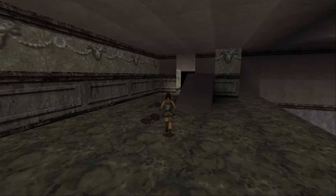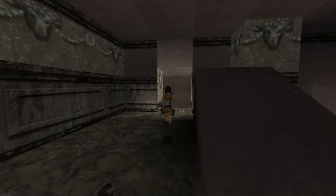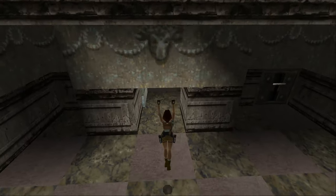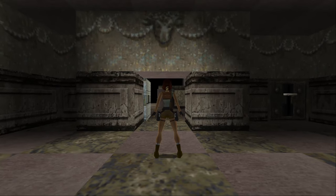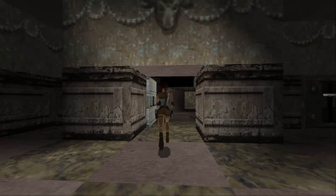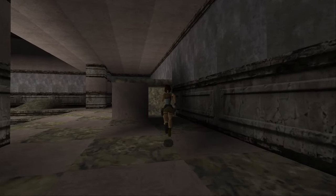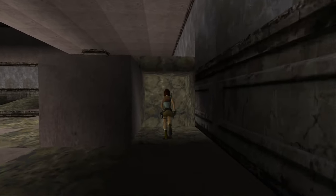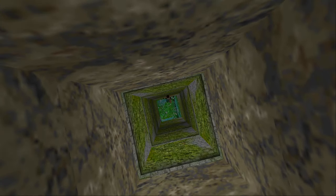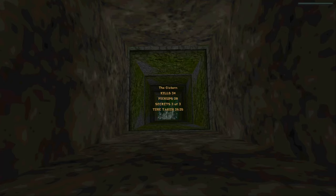And then we're done — we can finally leave. You can either drop down onto the block, or come over here, which is where you would have been able to stand to take out the three lions. That lever there is just to open the door, and then you can leave the level — all the way down here with 34 kills and 28 pickups. Thanks for watching, and I'll see you in the next one where we finally get to take care of Pierre.